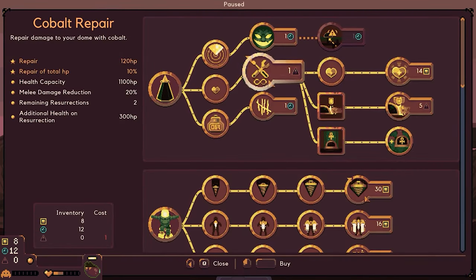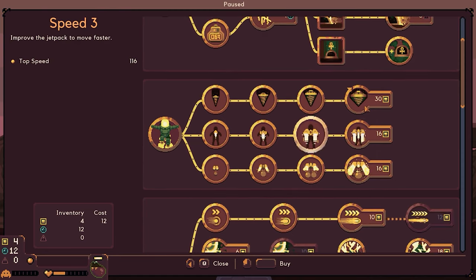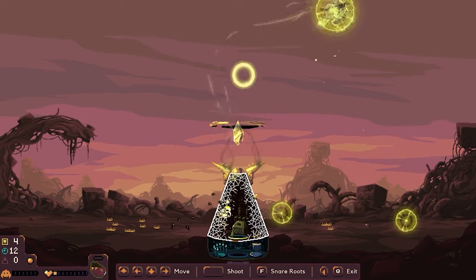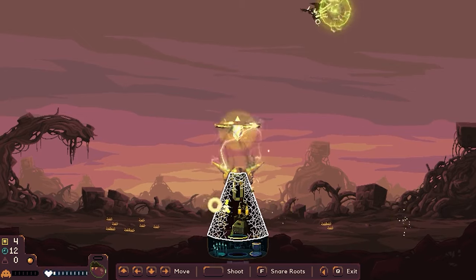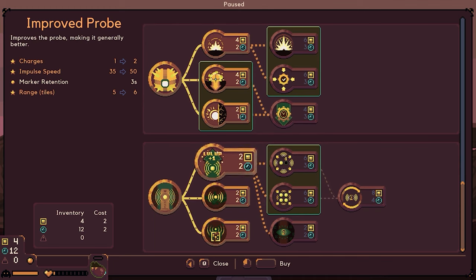And then we're going to go over here — what can we upgrade? Let's go ahead and increase the health for two so we can have some health, and that would be it for now. We barely made it. We could do the probe — so we could level this up and improve the probe and make it generally better.